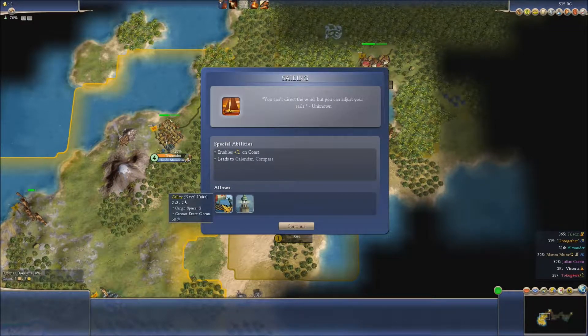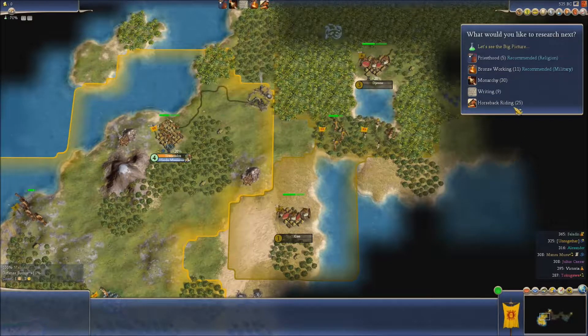You can't direct the wind but you can adjust your sails. So we can have a bit of a galley — we can go up the coast and have a look. I might produce a galley somewhere.